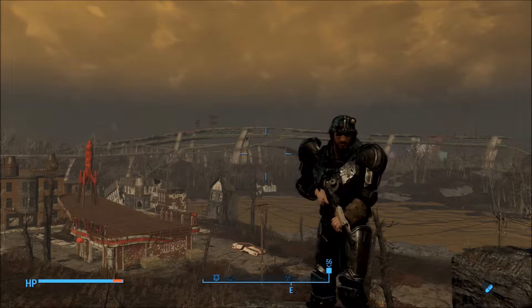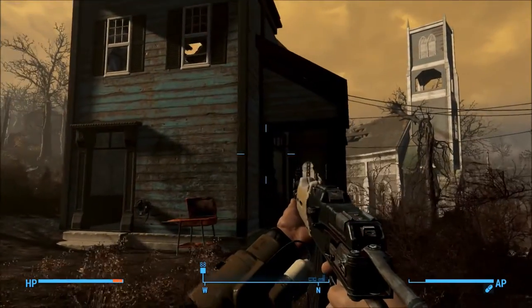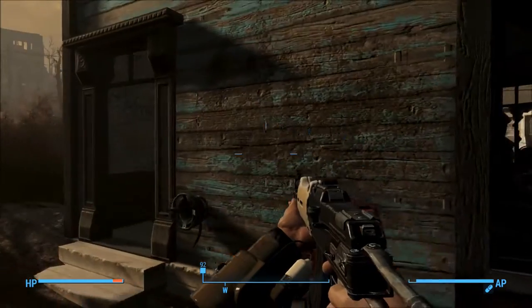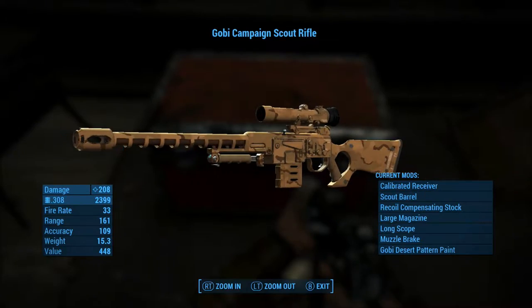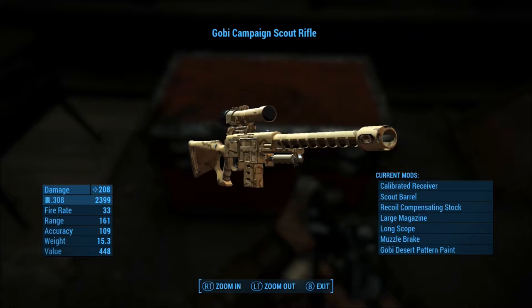So guys, let's go see this small house and find the chest. This here will be the house you are looking for and inside it you will be able to find the chest. This here will be the Gobi Campaign Scout Rifle — looks pretty cool.